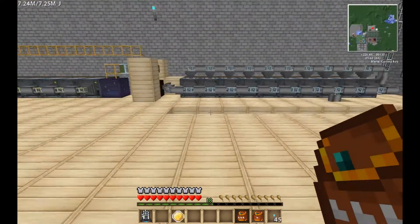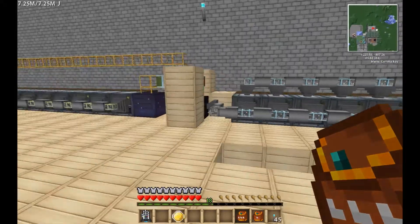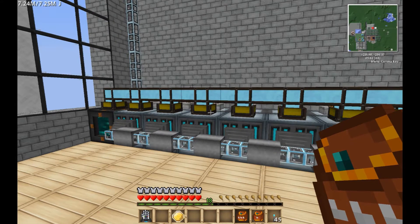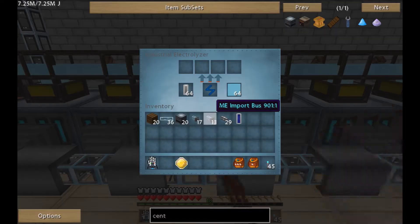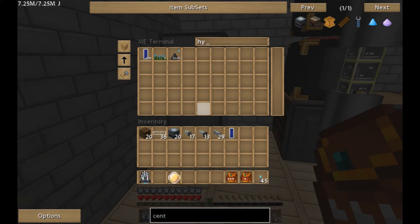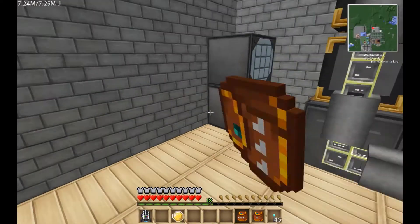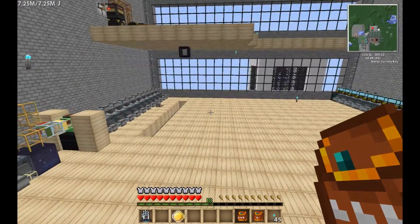We're going to work on a few things a bit later. What I want to do now is get another 20 of these going because it takes a lot less time with these things to make hydrogen cells than it does over here to actually use them. So all of these have a full stack. I've got 3,000 hydrogen cells to go.